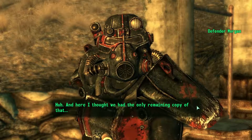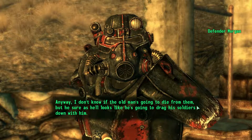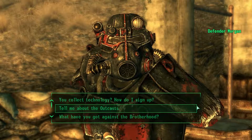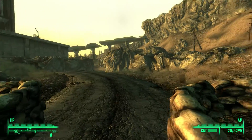And here I thought we had the only remaining copy of that. Anyway, I don't know if the old man's going to die from them, but he sure as hell looks like he's going to drag his soldiers down with him. It's not too far of a stretch to assume that Vault 101 had a copy of the book, that could have been used during one of Brock's lessons.